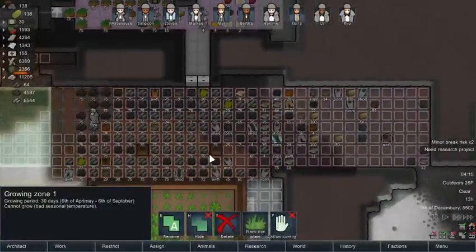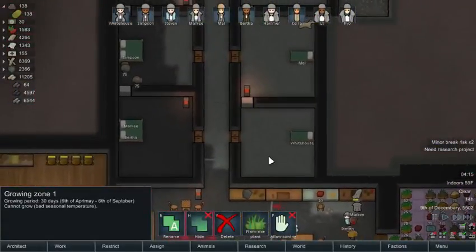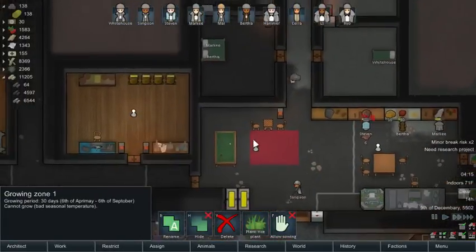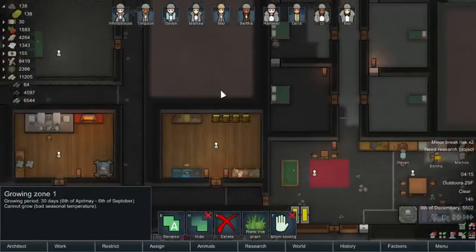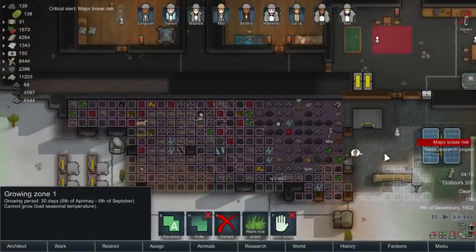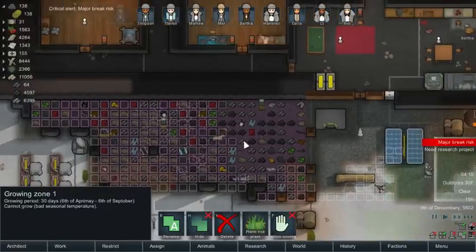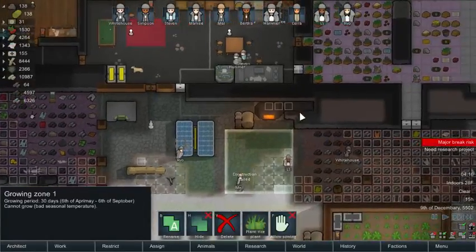I usually do metal flooring because at this stage of the game I would be flaunting like gold flooring in my bedrooms and everything else, but it's a lot harder to get cash now, so not so much flaunting. In the next episode — or maybe this episode — we're going for it. We've got nine packaged survival meals and I think that's not enough.